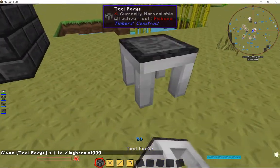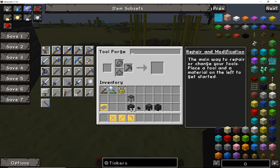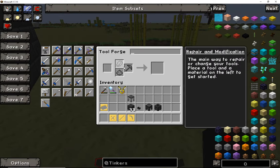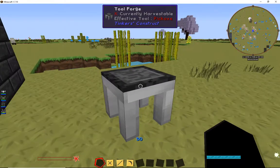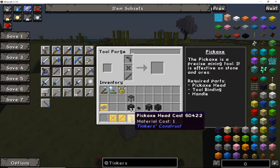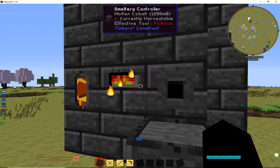The tool forge is actually its own thing. When we open it up you see it's got its own interface — you can add custom modifications to it, repairs, or change your tools. Place a tool in the material on the left to get started. By clicking on the modifications tab it'll show you what you need to make it, and it might also tell you what materials are required. In this case, if we're making a pickaxe, I'm going to need the pick head, the binding, and the rod.